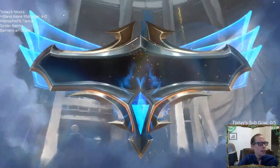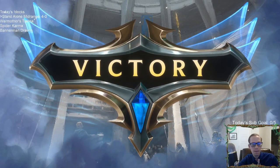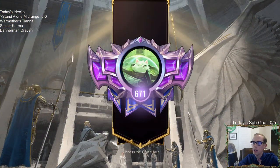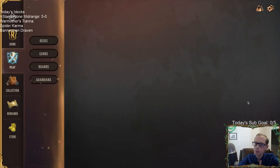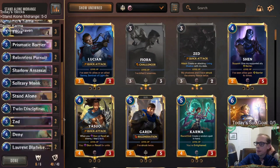Five and O. It flashes up on the screen like whatever they discard when they discard, so you have to be paying close attention and you can see it. But that's it. GG's. What a game. Finish off our five and O — Stand Alone Midrange. This deck is good.